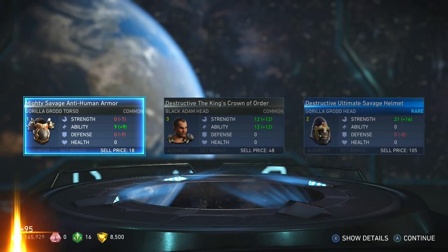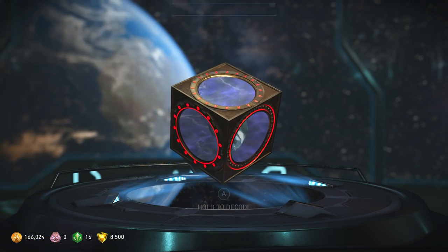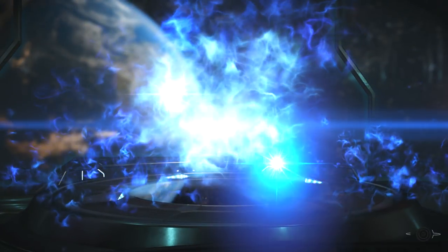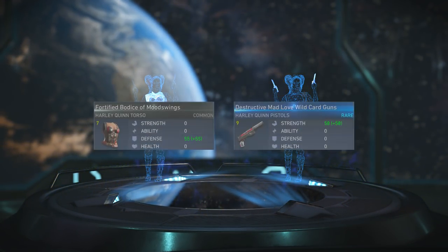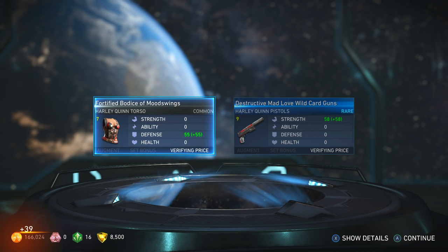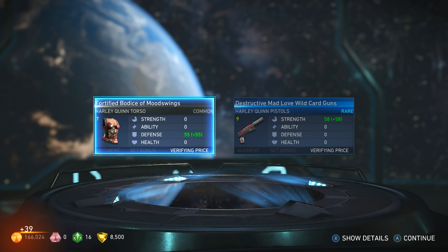Got a rare Gorilla Grodd head and a Gorilla Grodd body piece. We're almost done with the bronze — final bronze, then we move on to silver. We got a rare — nice. Destructive Mad Love Wild Card Guns, and a Harley Quinn body — cool, fortified.